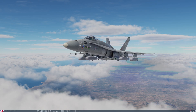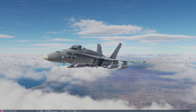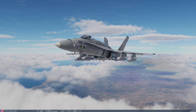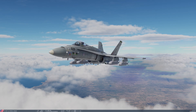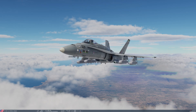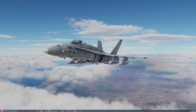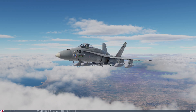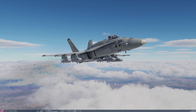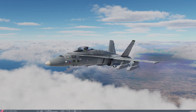The AGM-154C has an infrared seeker used in the terminal phase of guidance, so it should automatically guide towards the most obvious target at the coordinates you give it. It has a large penetrating warhead, making it quite good against bunkers and buildings. These weapons can be carried on stations 8, 7, 3, and 2 — the wing pylons — and here we see the maximum loadout of four on the Hornet, with two of the A and two of the C type.